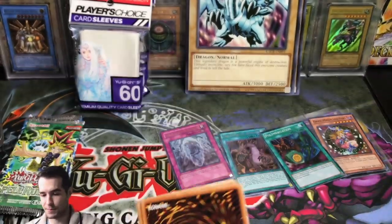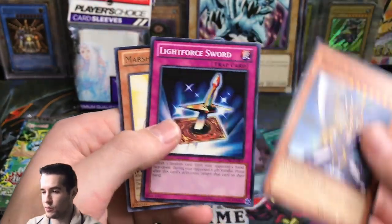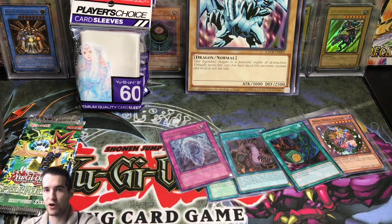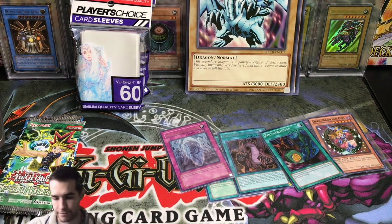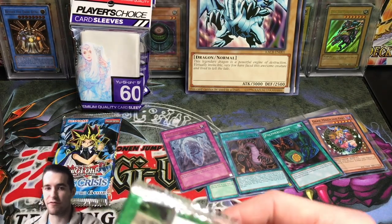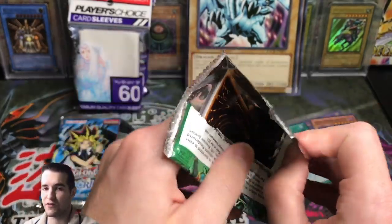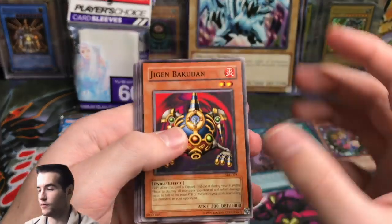Maybe we can pull something good. Queen's Knight, Brain Control, Buster Blader, Black Forest Sword, and a Marshmellon. Nothing out of those. We're oh-for our last eight or so. Let's see if the legacy packs can bring us some luck. We have four packs here. Usually in the older boxes about one out of every four had a hollow — there's probably a little difference with reprints, but you never know.